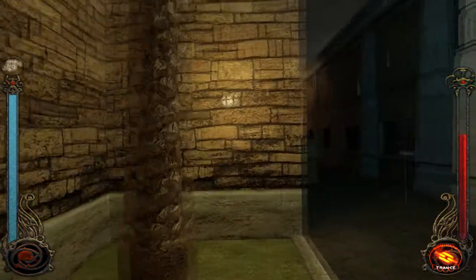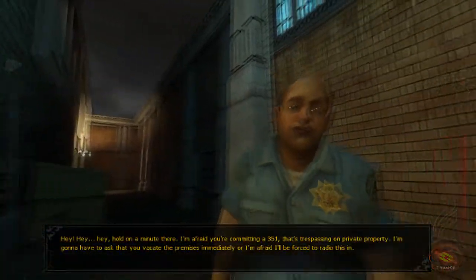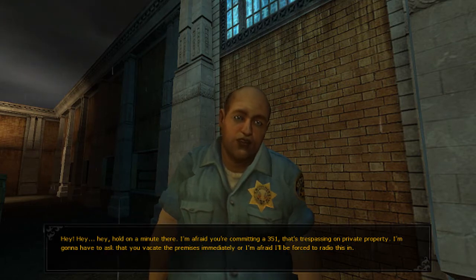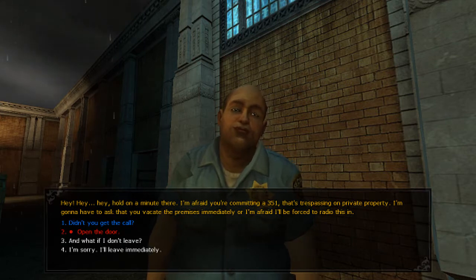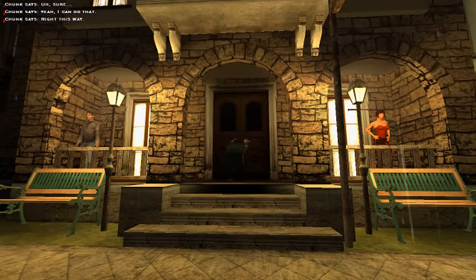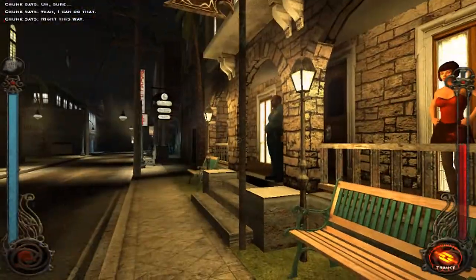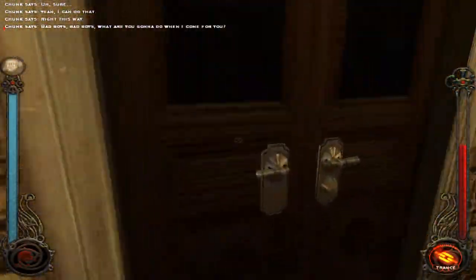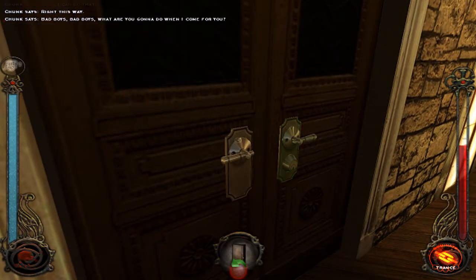Maybe there's a back entrance. Hey, hold on a minute there. 'I'm afraid you're committing a 351 — that's trespassing on private property. I'm going to have to ask that you vacate the premises immediately, or I'll be forced to radio this in.' Sure, yeah, I can do that — right this way. I intimidated him. Bad boys, bad boys, what are you gonna do when I come?